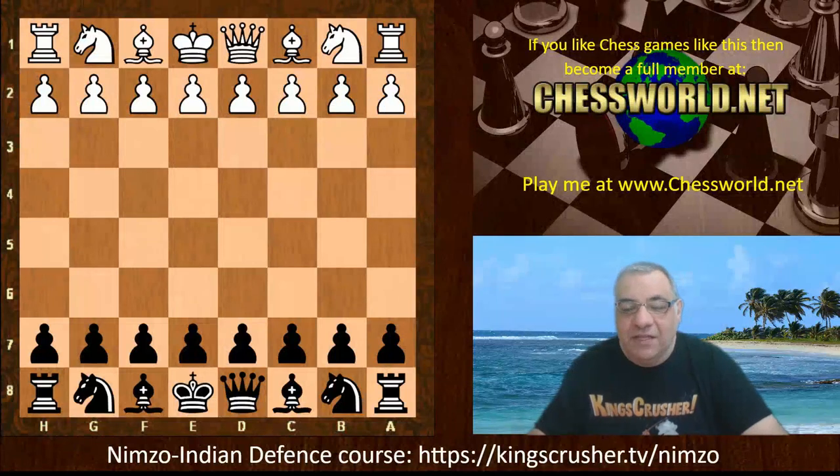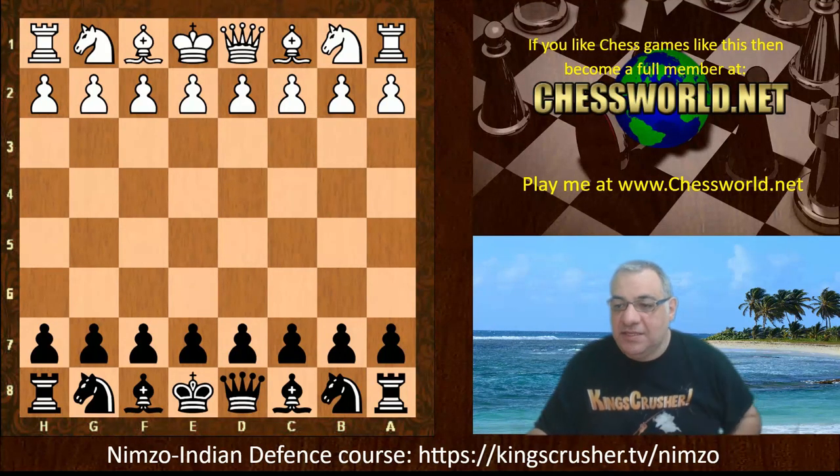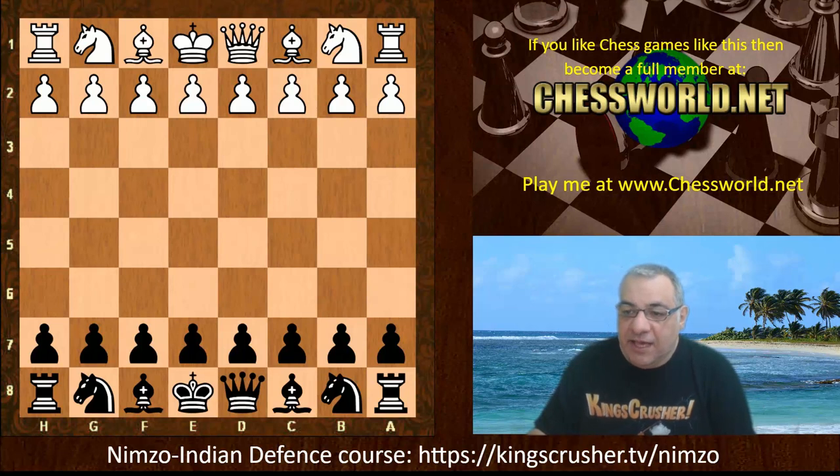Hi all, I have another very interesting and instructive Nimzo-Indian game to show you today. The great Garry Kasparov was playing white against Levon Aronian. This is from the St. Louis Rapid tournament of 2017. Let's have a look at this game — d4 from Kasparov.